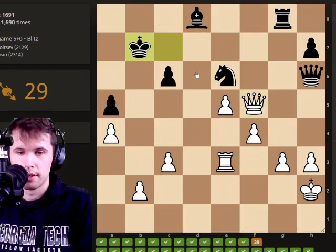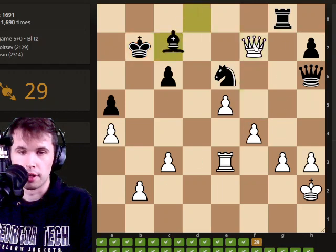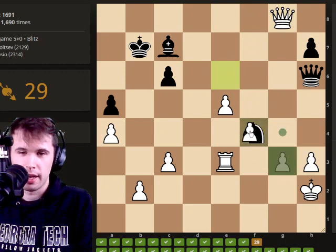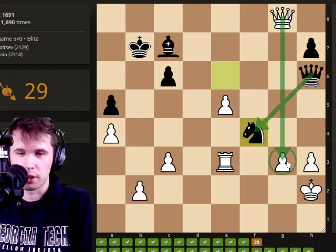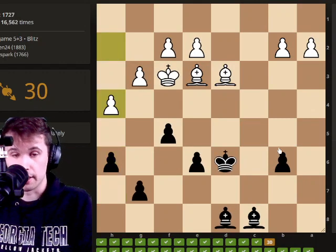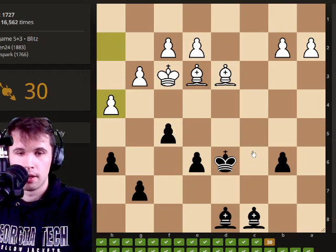Let's think about this. We have the queen coming to f7, maybe attacking both pieces here — that looks actually really, really strong. I don't really see any reason why I shouldn't capture this rook for free. We capture, he captures, and then I think we just play queen g3 here. And very important that we capture with the king there after he captures our queen.